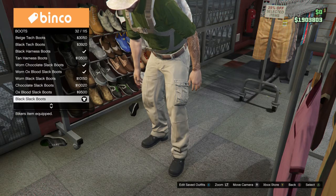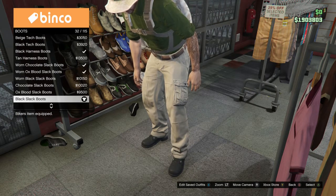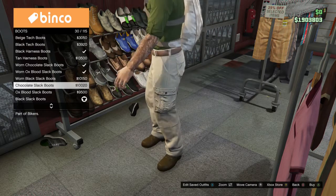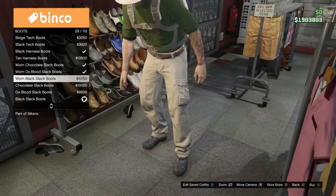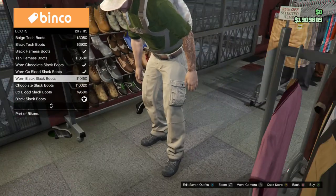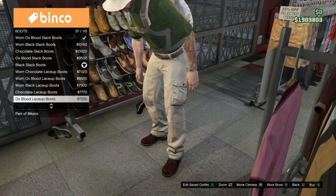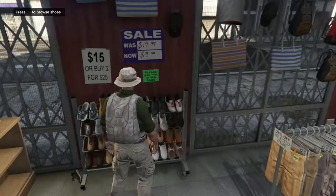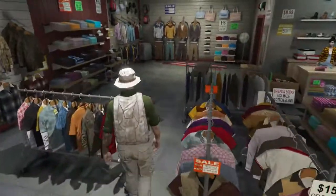For your boots, I got the black slack boots. I didn't really look for any other options — if you want more worn down, I guess that would be your best option. But I like the slack boots because it didn't look like his boots were all that dirty, from what I could tell.